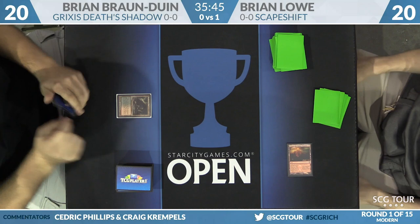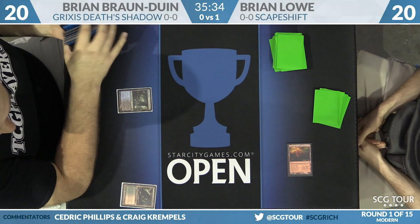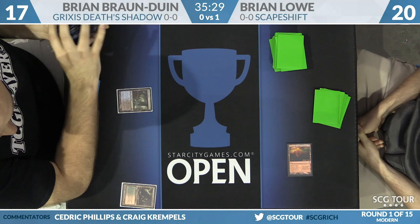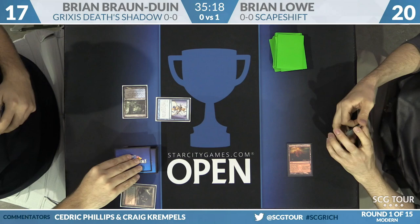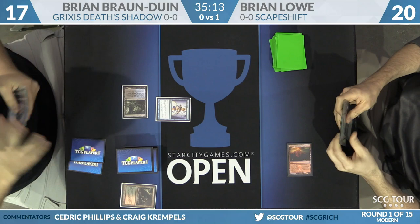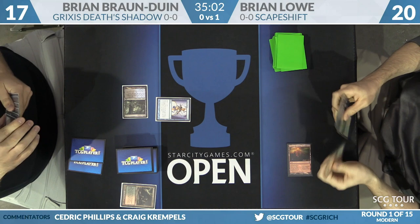We begin game two with a Bloodstained Mire, as BBD searches himself up a Watery Grave. Meanwhile Brian Lowe starts things off with a Valakut, the Molten Pinnacle — probably a safe assumption he has some green mana in hand. Some people are reluctant to play Valakut early since it can occasionally be blown up with removal, and there's also Surgical Extraction to worry about. It does happen occasionally.